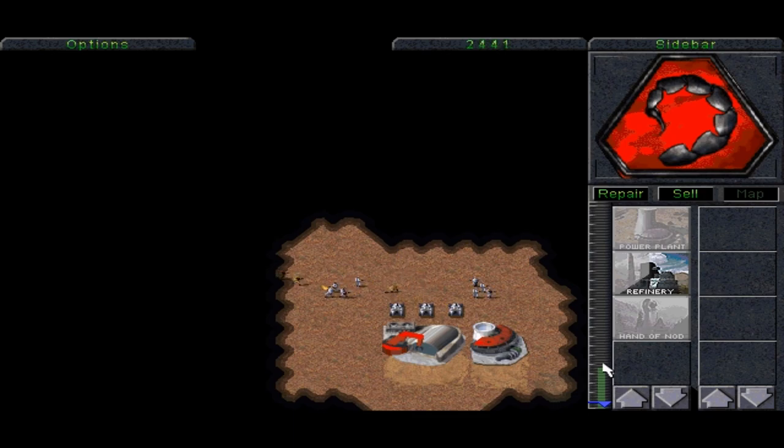I built a power plant, which provides power to our base, as you can see right there. I'm currently in the process of building a Tiberium refinery, which is used to harvest Tiberium, and which is used to generate income so we can continue building things.